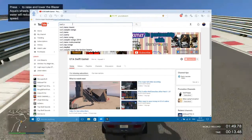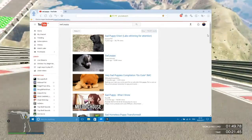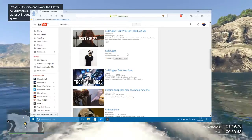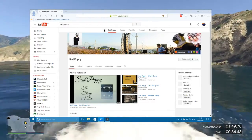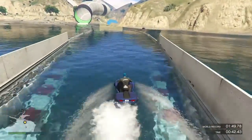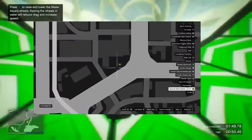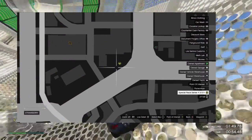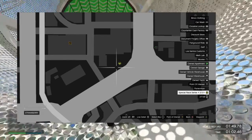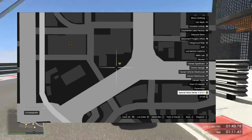The first thing we're going to talk about today is special vehicle races, which has been added to Grand Theft Auto Online. The special vehicle races are a new set of races that include the special vehicles from Import and Export. These can be launched from the pause menu job list or by entering one of the special race series triggers in free mode. I'll leave a picture on screen so you can check that out — you'll see a little yellow indicator on the map.